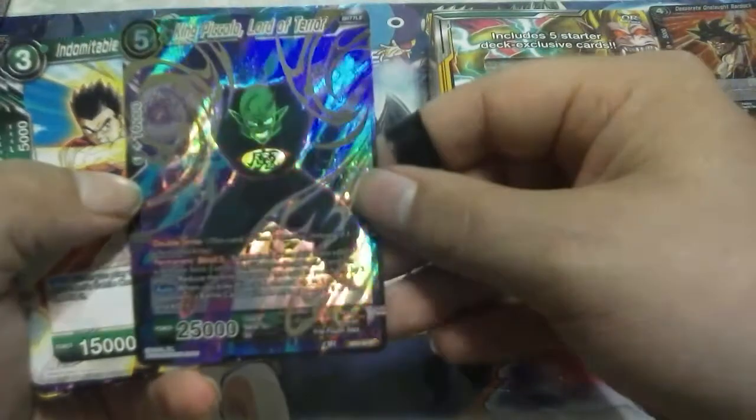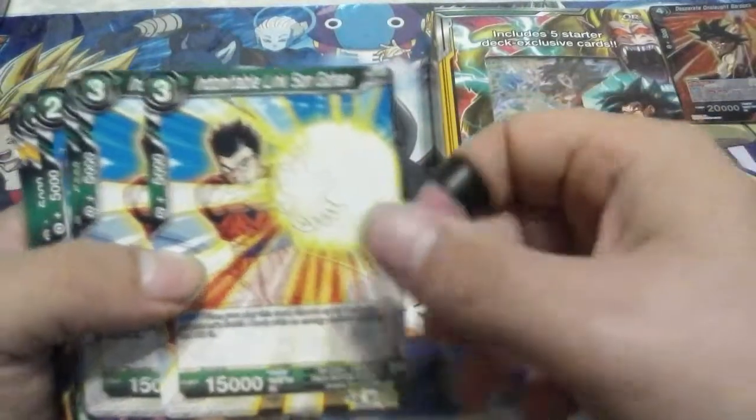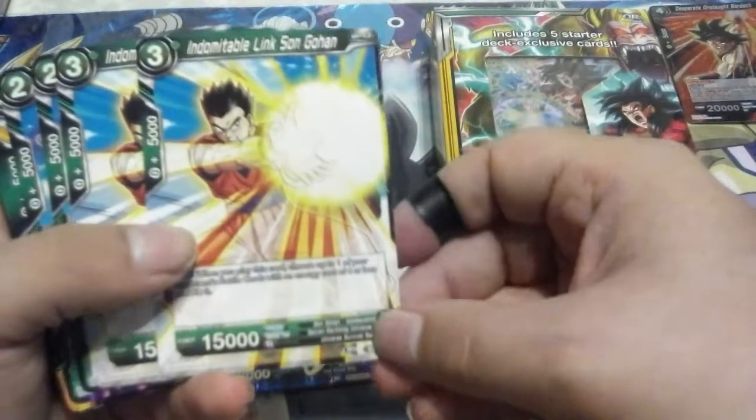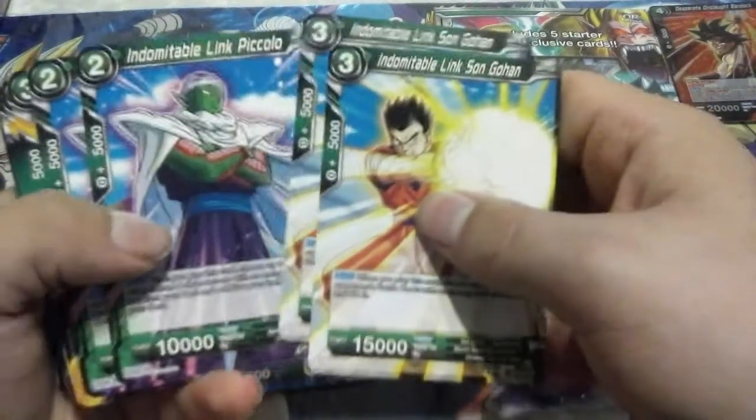Here's King Piccolo, Lord of Terror. He's a double striker with Bond 3. Bond is the new mechanic for this set — it requires you to have multiple of certain named cards in play, mainly Namekians. We get Indomitable Link Sun Gohan, two of those, and Indomitable Link Piccolo.